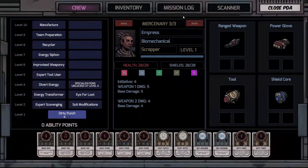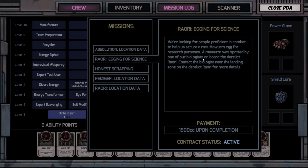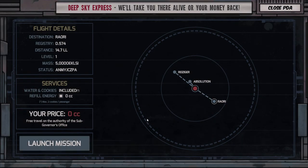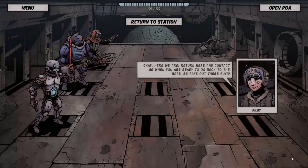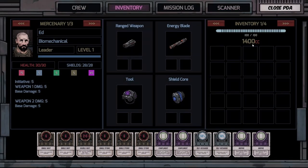Let's check our mission log. 'Derelict: find the location data aboard the Derelict Absolution.' That quest is on the Rory — alright, that's where we're going. Travel doesn't seem to cost anything — it says free travel on the authority of the sub governor. But you do have to keep a steady eye on your money, because 1,400 credits might seem like a lot but it's not.